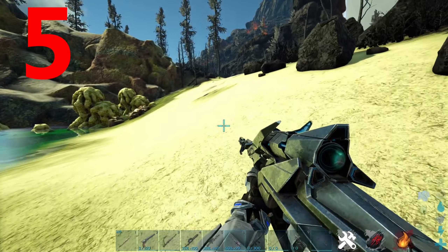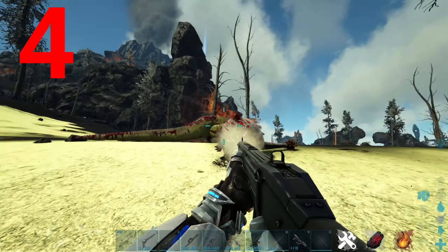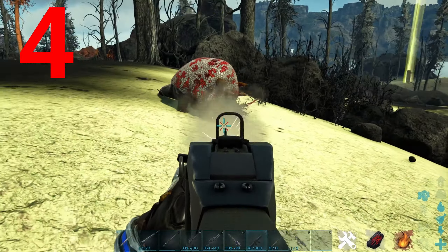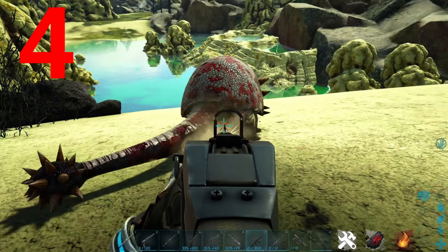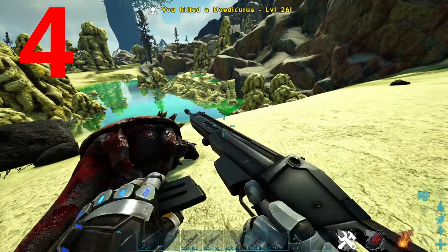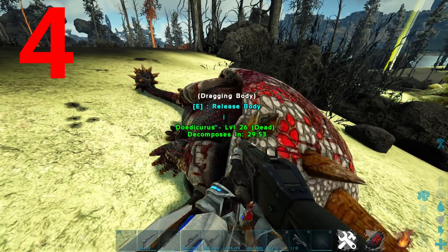This probably isn't the most popular opinion, but coming in at number 4 is the assault rifle. I find this weapon pretty much useless now because of the inclusion of the minigun. Its ammo is very expensive and it does barely any damage compared to the minigun. This uses the same ammo as the turret, but as you can see, I basically went through a hundred bullets just to kill a doedicurus.